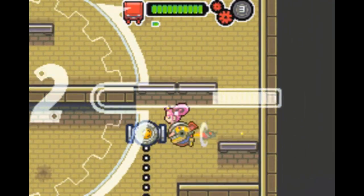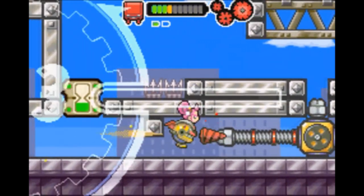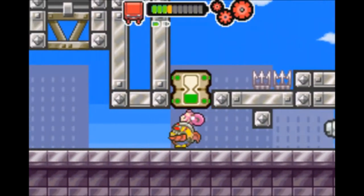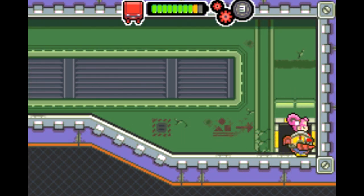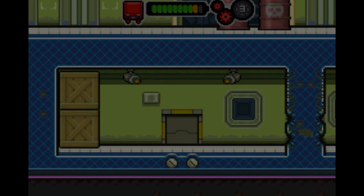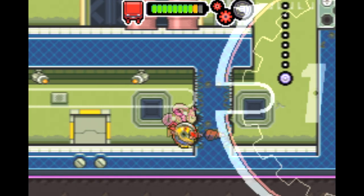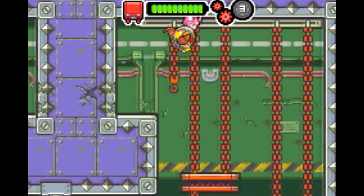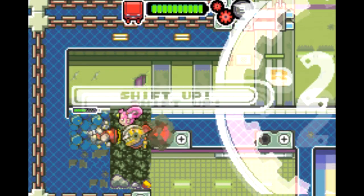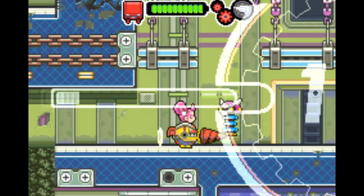Drilldozer came up with a ton of clever uses for the drill, like using it as a screwdriver to remove obstacles — with the left shoulder button loosening and the right tightening. On a personal note, I've got kind of a thing for action platformers. I've gone through a bunch on NES, SNES, and even a few on Game Boy Advance, just trying to see what makes each game unique. And to my amazement, I keep finding games that are still distinctly their own. Drilldozer is certainly that, from the clever level design to the boss fights to the enemy design to the main mechanic of drilling stuff.